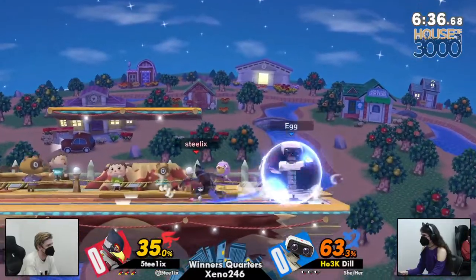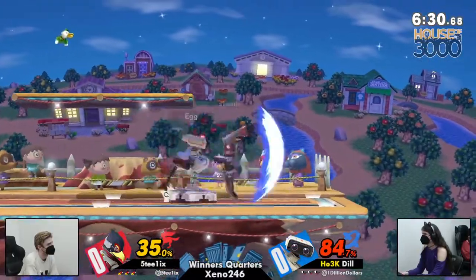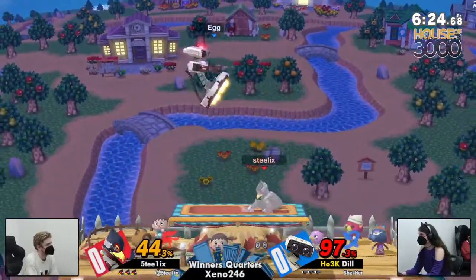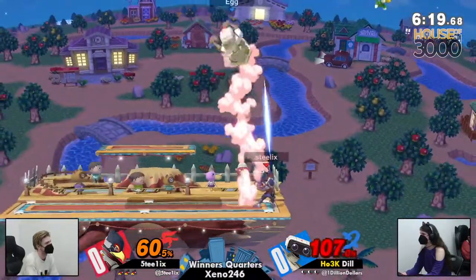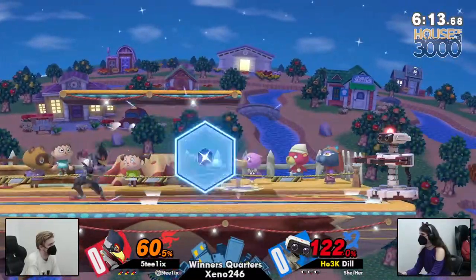And of course, all the throw combos. As well, super important in this matchup is he does have tools to stop the opponent's win condition. Frame 1 reflector is so important in this matchup, and also just as a space control tool. We saw that come in so handy in the set versus Dill last Xeno Saga.